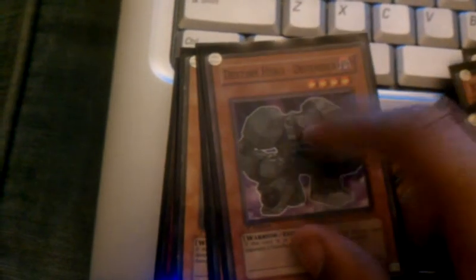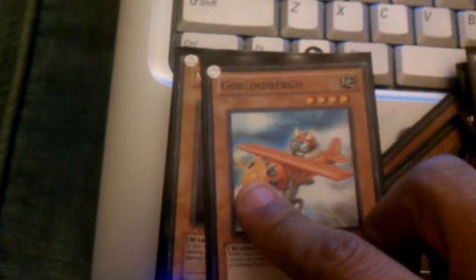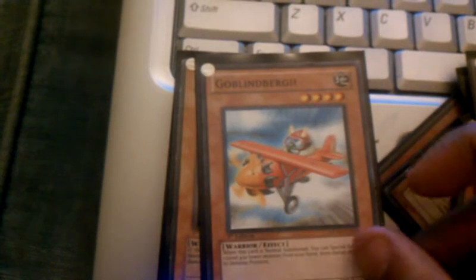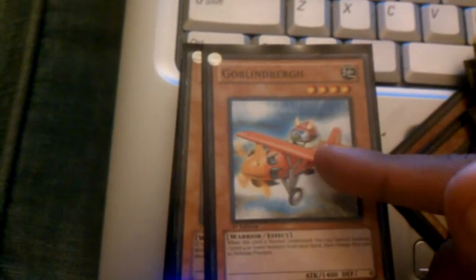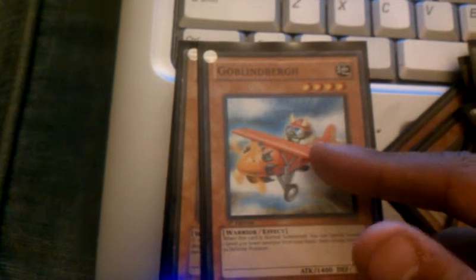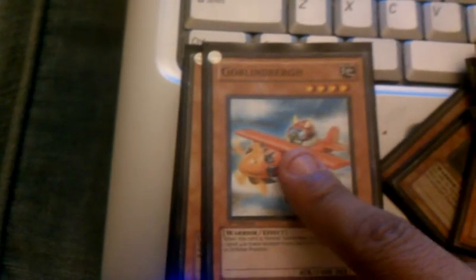I have a Defender in here — I like his defense, good staller card. And I have a Goblin. His effect is basically the same as Marauding Captain except he's a 4-star, and when I hopefully get a Utopia I'll be using him to Xyz a lot.